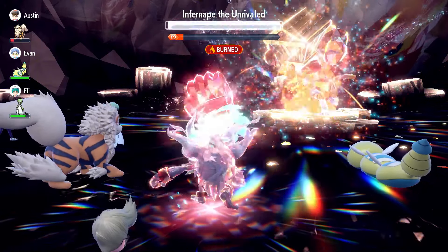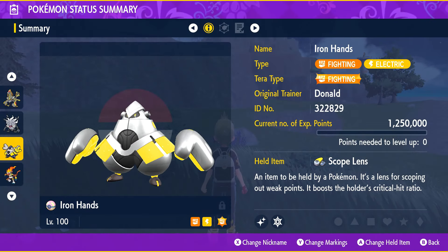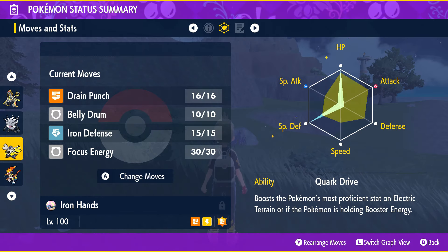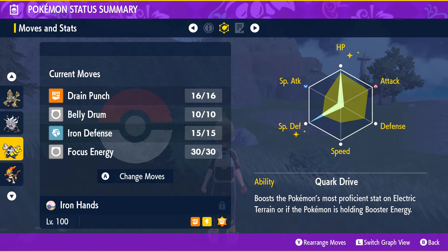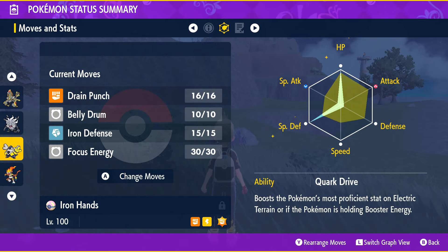With a little setup this is a nice and easy way to beat the raid. The final build is Iron Hands. Get yours to level 100 with the fighting Tera type and holding the scope lens. For its stats give it max HP, max special defense and the rest in attack. Make sure it has an adamant nature and its ability should be quark drive. For its moveset give it drain punch, belly drum, iron defense and focus energy.